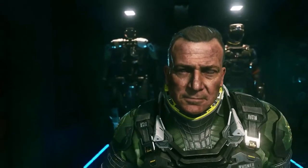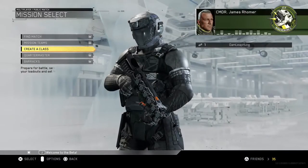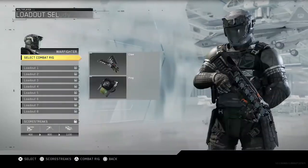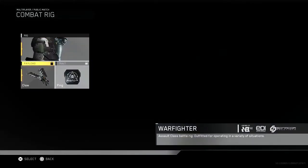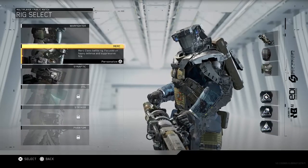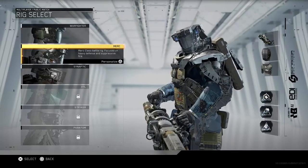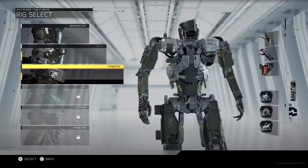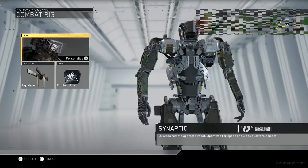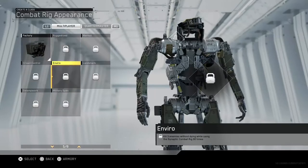Pick a rig. I think I'm going to go with the Reaper, or the freaking robot. The Synaptic — heavy defense. I've got this. As you rank up, you'll gain access to more combat rigs, as well as new payloads and traits.